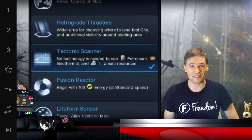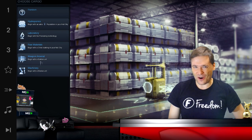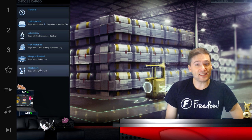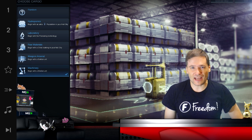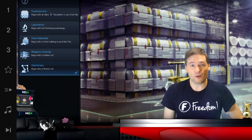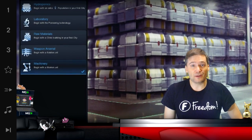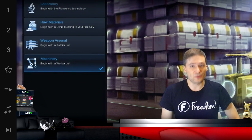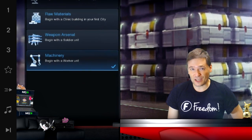Last, when you choose your cargo, choose machinery where you get a free worker. That is better than a soldier, a clinic, or any of the other options, because the worker lets you build a farm right away and you can focus on building an explorer in your first city so that you can find those resource pods and those excavations sooner.